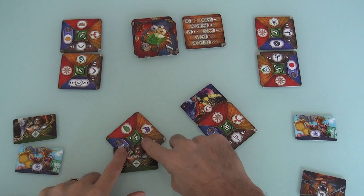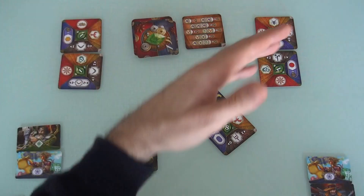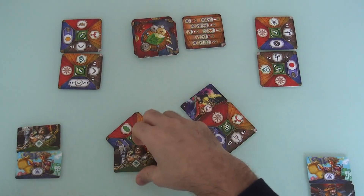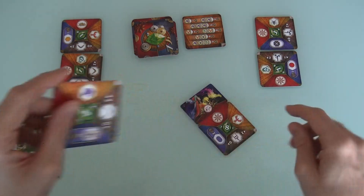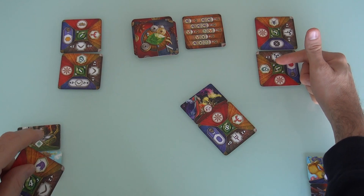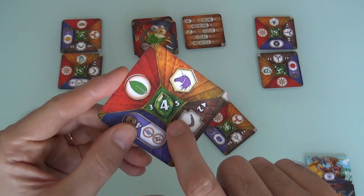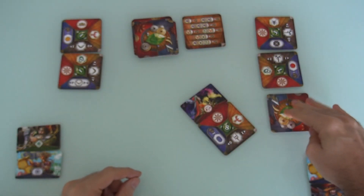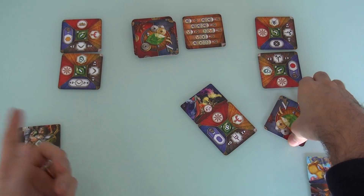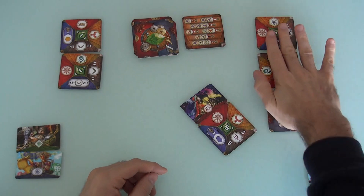Jen is going to turn this into a gem - it's a number 4 gem. Now in reverse turn order, Jen won't take that spice because it's no good to her, so she will take the gem. The gems are interesting - everything else you take and leave face up so everybody can see what you're collecting. But when you collect gems, you declare the number out loud, say 'I got a number 4!' and then put it face down. It stays secret, but if I can remember that Jen has a 4, I know she wants 3s or 5s to start making a straight. A little bit of memory element in the game.